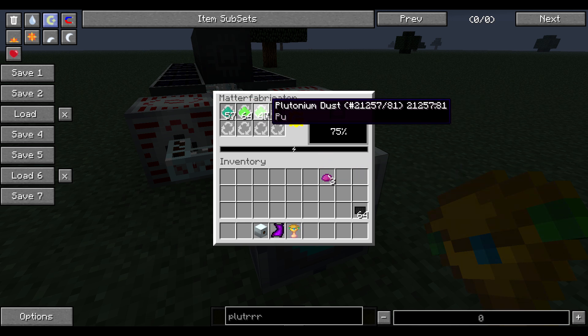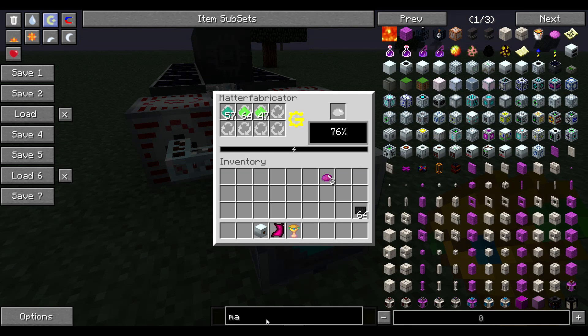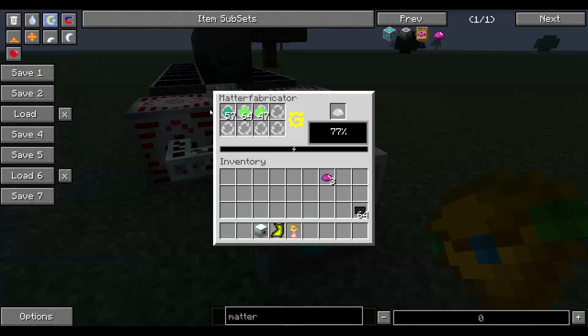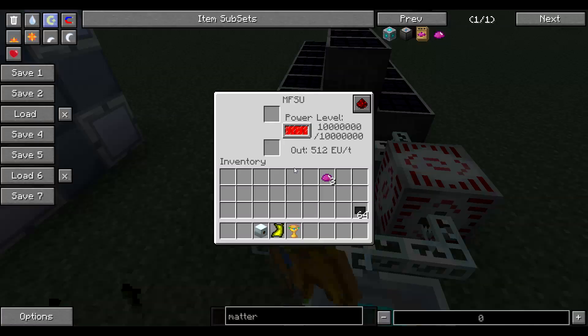You make UU matter using a matter fabricator, which has a really complex recipe — I'm not going to go over all that; I'll probably do another tutorial on it and how to automate it. This one is powered by two MFSUs.